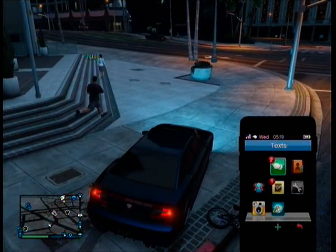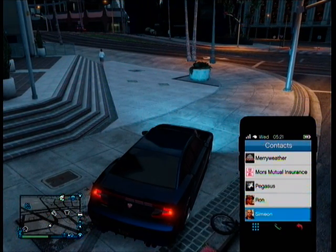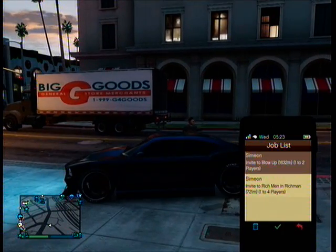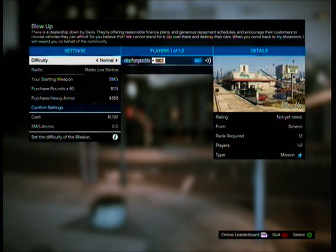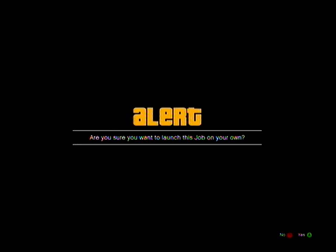First of all, what you want to do is go to your contacts and request a job. In my case I've already got a job. Go into the job menu, put it on matchmaking, and then play the mission.